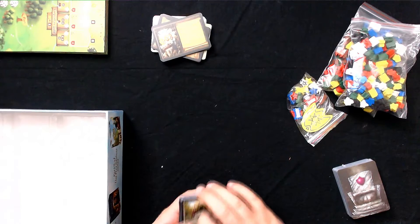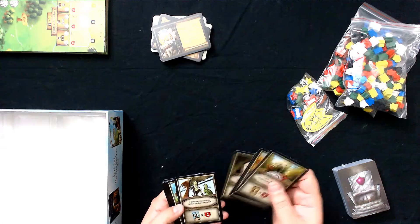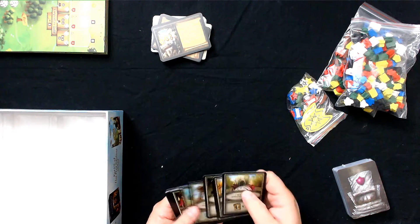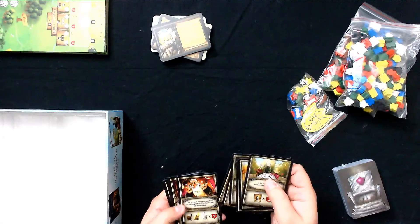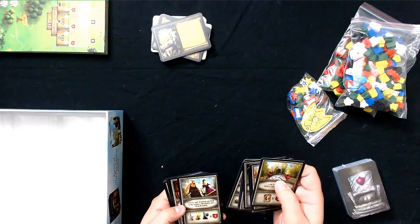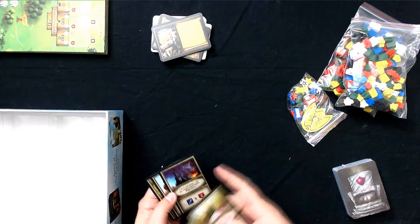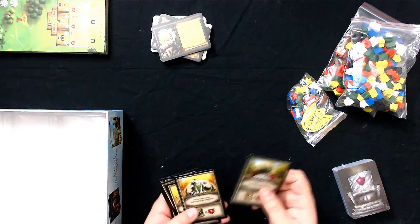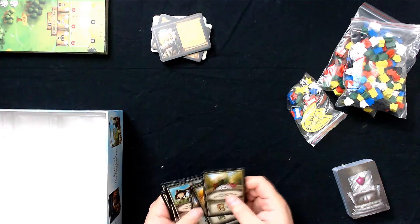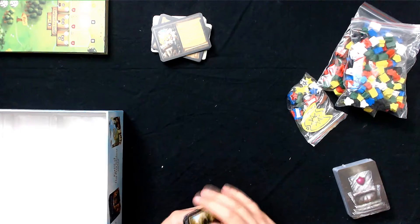And then you get these cards that kind of look like the same thing, but they're just straight points. Two VP for each workshop you built in the Carpenters, Merchants, and Scholars. So these look like bonus victory point cards. I guess you would pull one of those to see what your objective is, and maybe these are used in the normal two-plus player game to give you bonuses.